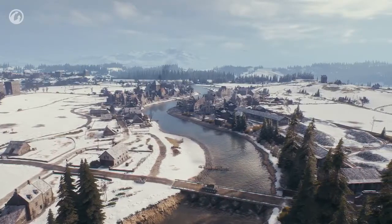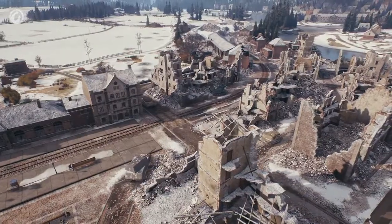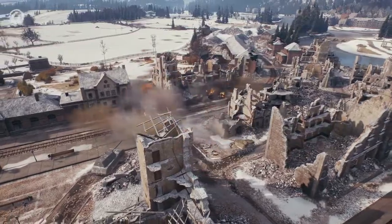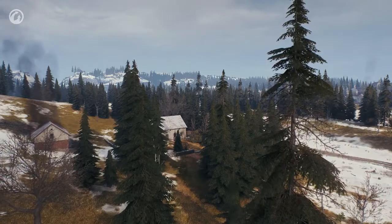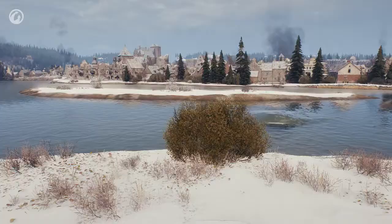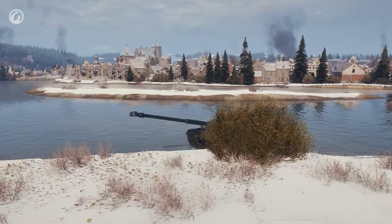Erlenberg has changed a lot. The buildings in the central part of the map are more dense, making it harder to shoot through this area from afar. The hills on the flanks have become milder, while at the same time there is more vegetation. One of the primary changes is the river — now you can cross it almost anywhere.